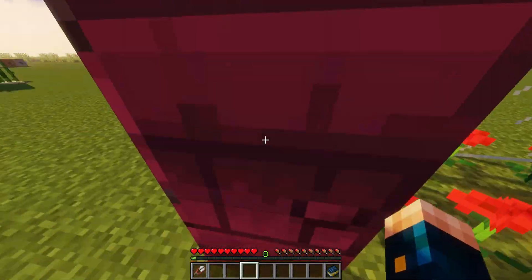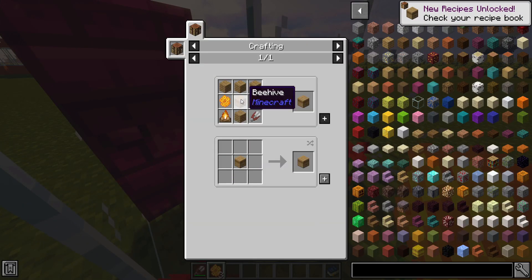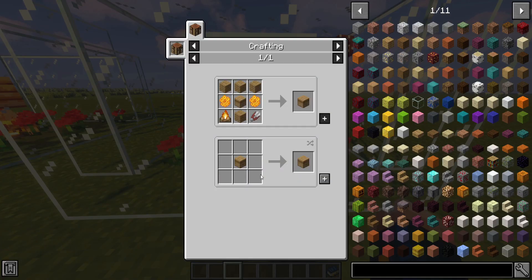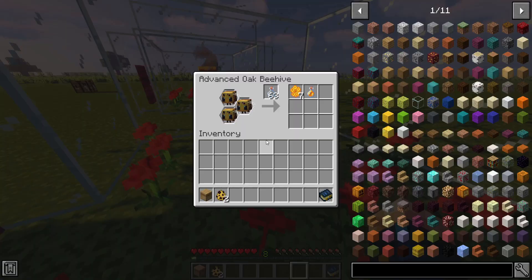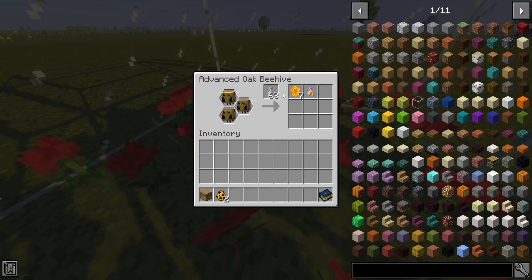To start, you first need to find some vanilla bees. They spawn in forests to get some of that honey — useful, for example, for bee cages. But you will also need a ton of honeycombs for the new bee hive, the so-called advanced bee hives. What's so advanced about them? Well, they have a GUI. With them, you can see how many bees are in your nests and how much they produce. And in the middle slot you can leave glass bottles, so they fill themselves up with honey. The basic advanced bee hives can hold up to three bees at once.